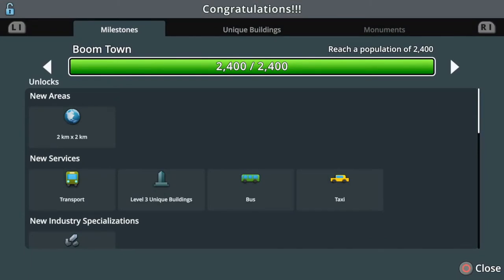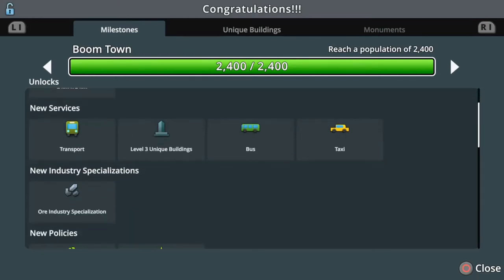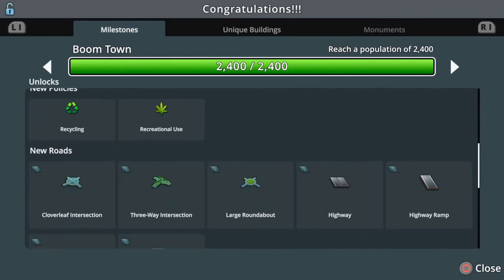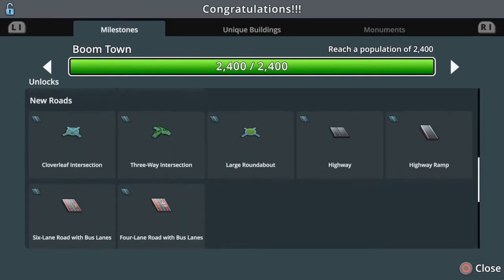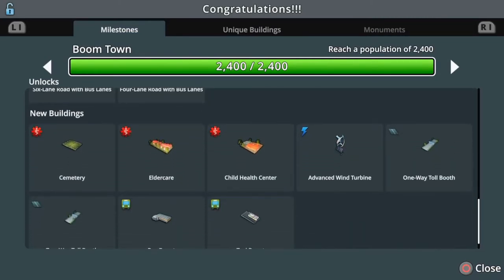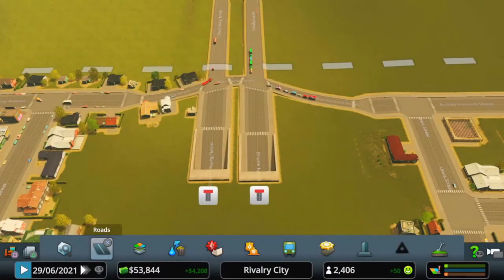We've hit 2400 — Boom Town! Excellent. We've unlocked new areas, transport buses and taxis, industry, policies, highways and highway ramps, cemetery, and wind turbines. We've unlocked a lot of good stuff here. So I let the game run a little bit and built up some cash because I'm going to change this area.